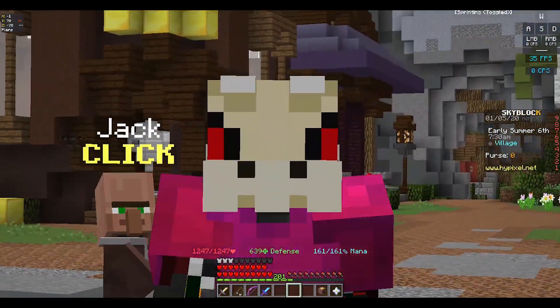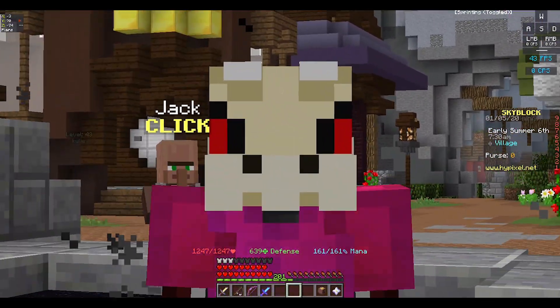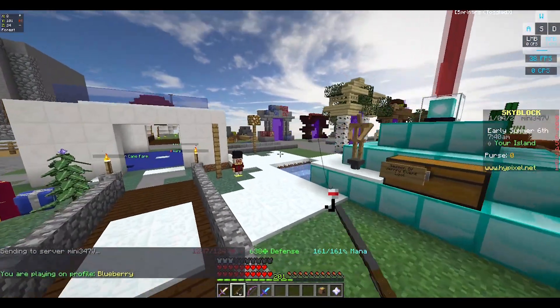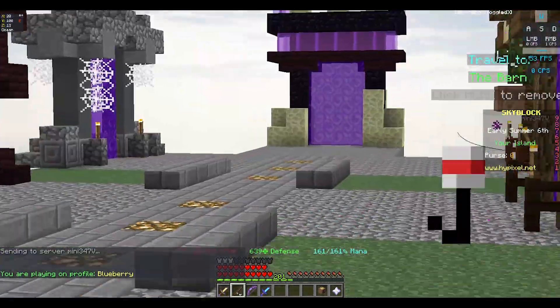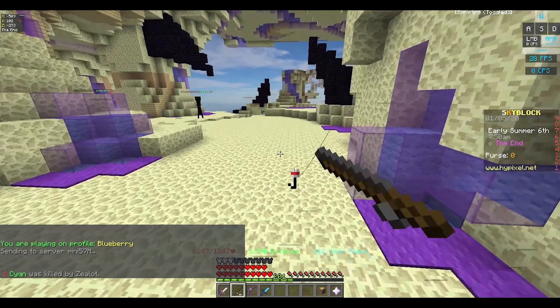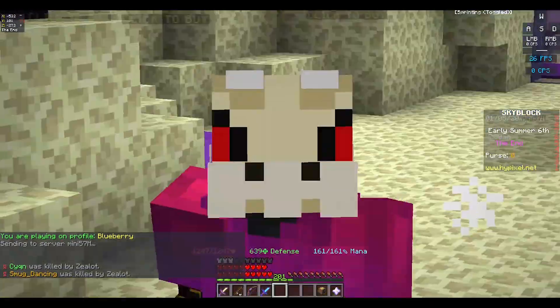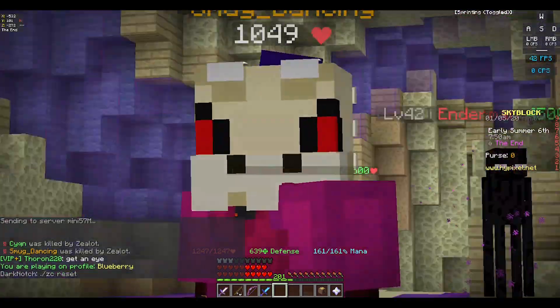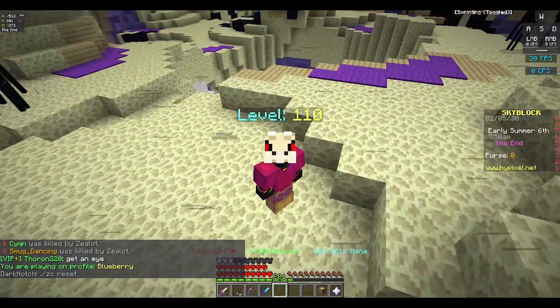This next money-making method is probably the best, and I do it when I'm bored. All you have to do is go to The End and grind for summoning eyes. You might think summoning eyes are hard to get and that you need farmer boots and young dragon armor to go really fast.